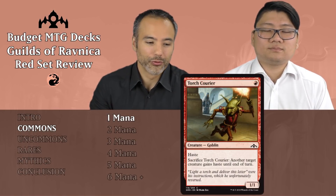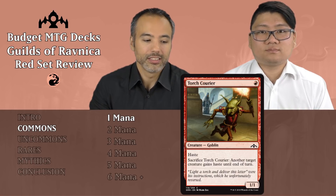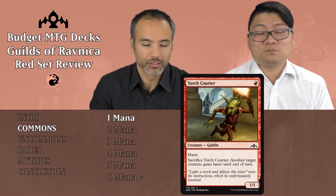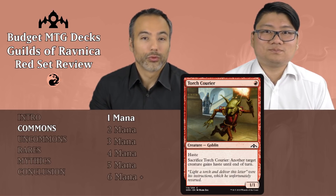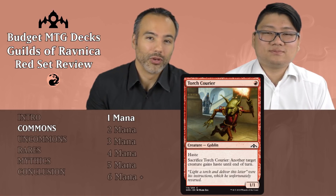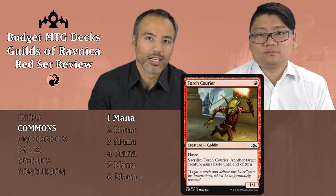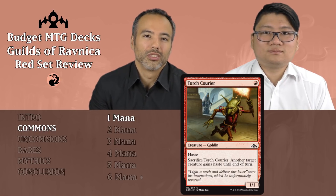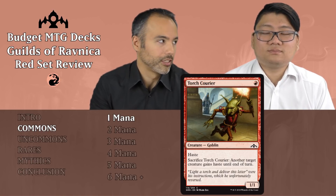The first of our common cards is Torch Courier. For a single red, it's a 1/1 Goblin with Haste. Additionally, we can sacrifice this creature to make another target creature gain Haste until end of turn. A 1/1 for 1 is not enough — even with Haste being able to attack immediately, you may get in one extra point of damage, but then it's just pointless. And giving something Haste for one turn while having to sacrifice this thing as well — it's just not worth the card slot.